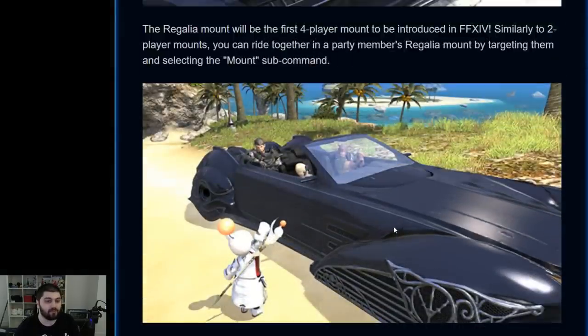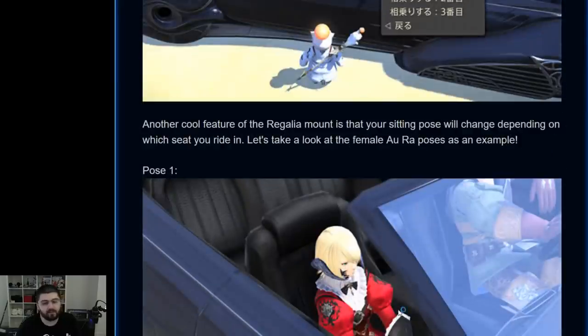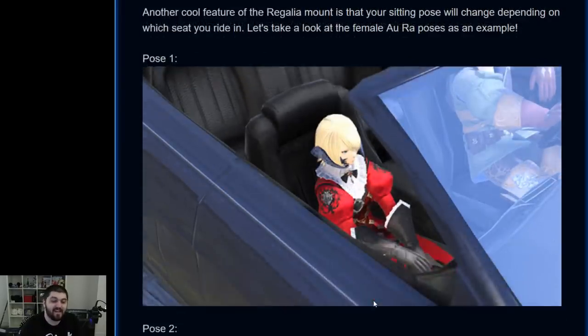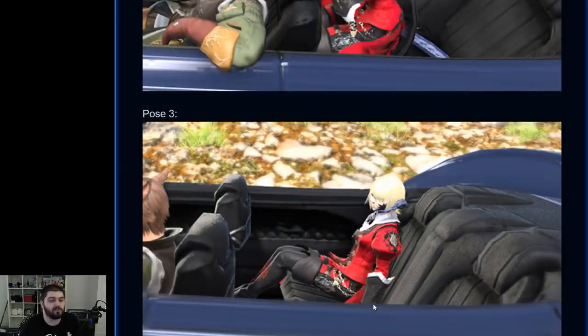Apparently there's going to be a mount subcommand available, and you're going to be able to pick which of the three seats are available, other than the driver who's obviously the mount owner. Your choice counts for any day of the week, not just Friday. Also, depending on which seat you take, there are going to be different poses for the way you'll actually sit. So if you're trying to get group pose with your friends, you may want to switch up who's sitting where to try and get the coolest looking screenshot.